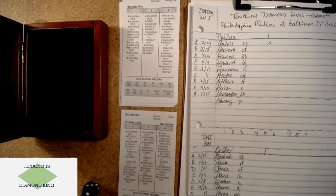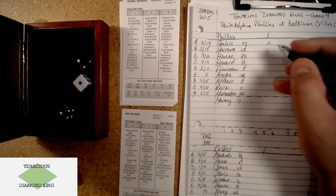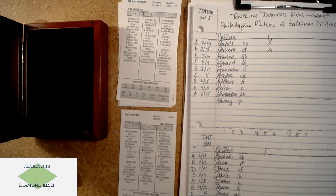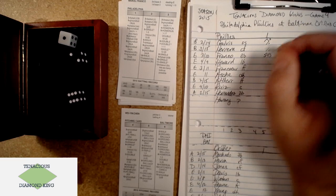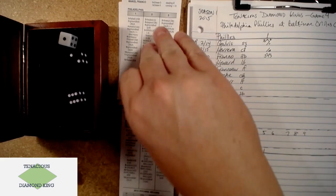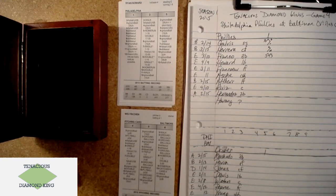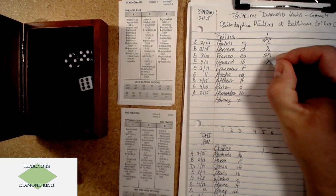Weeders is a two-rated catcher, so we're probably not stealing with Galvis. Herrera draws a walk — one-two — so already the Orioles are in a little bit of trouble. Michael Franco comes up, and there's going to be a double play, 5-4-3. Galvis will get to third on that. Two outs, it'll be Ryan Howard with a runner 90 feet from scoring. Six-nine — that one is cranked and it's gone! Ryan Howard goes deep. Two-nothing Phillies.